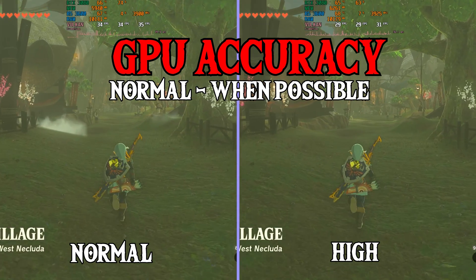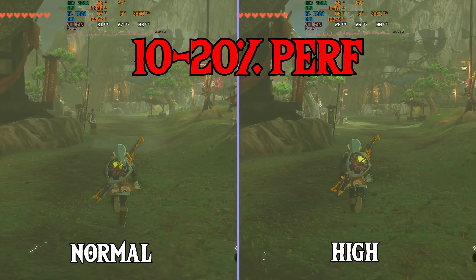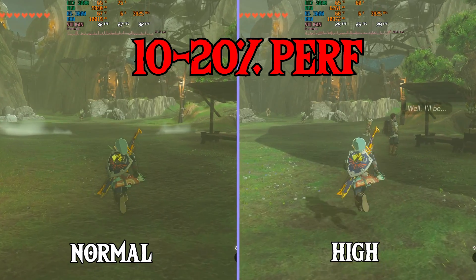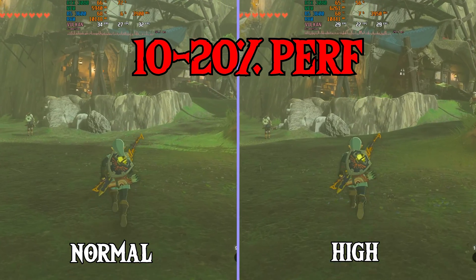First, we're taking a look at GPU Accuracy. Normal should give about 10-20% better performance while sacrificing accuracy. Some games may not render normally while using Normal, but Tears of the Kingdom runs just fine. Sometimes High is needed to render the game properly. Extreme should never be used — it's only there for debugging.